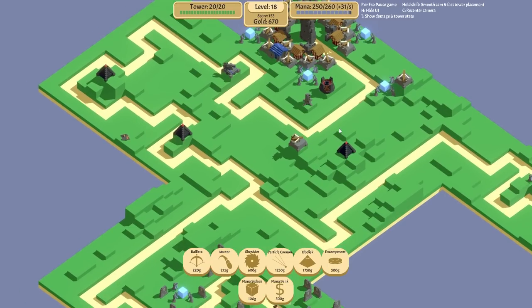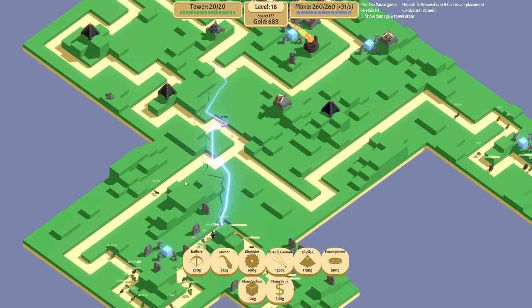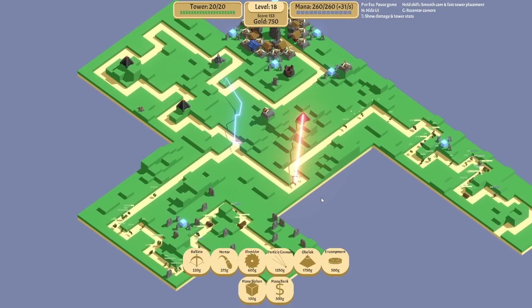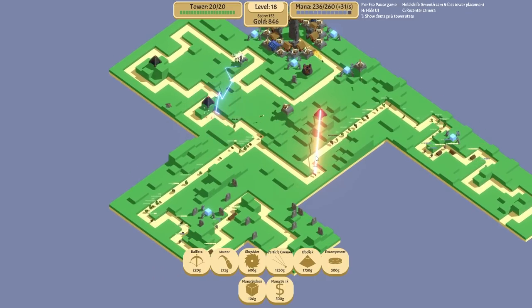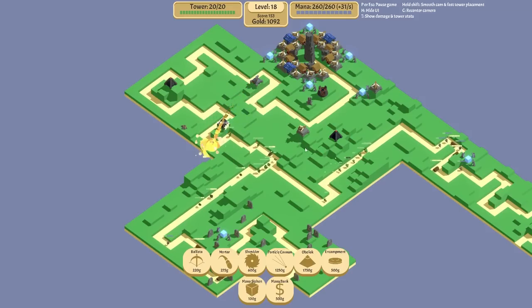All obelisks deal one damage to armor. Particle cannons dealing 25 poison damage seems pretty important because the shields are the issue. We're just trying to learn today. I don't want to put any more mana banks yet - I'd rather buy an obelisk first. It's 1750 for the obelisk and that should do for our obelisks for the time being - four of them - because the fifth is going to cost two grand. We need poison sprayers to help with the shield situation and more mortars because they're shredding armor enemies.